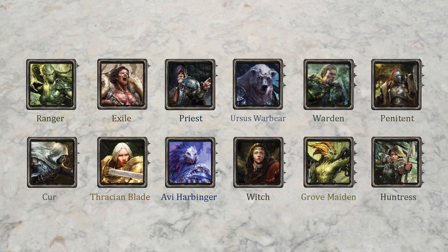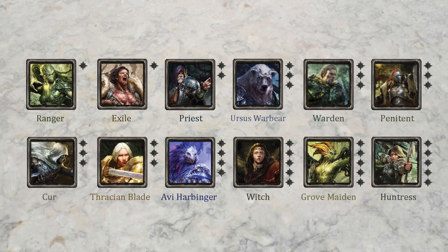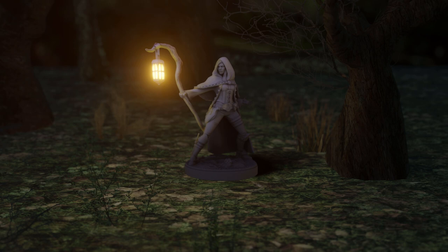When it comes to choosing your starting characters, the rulebook gives each character a complexity rating from 1 to 5 stars. If you're playing Oathsworn for the first time, it's a good idea to choose characters with no more than 3 stars, since their abilities tend to be a bit more straightforward.